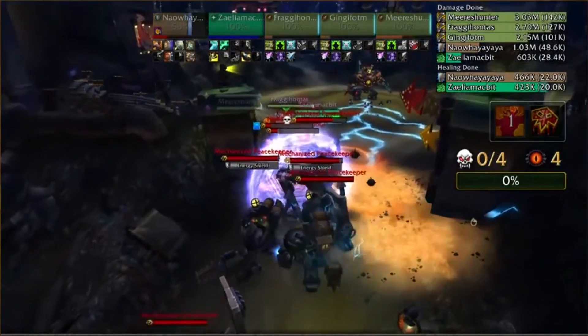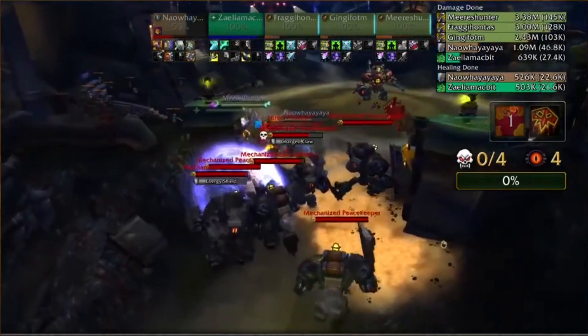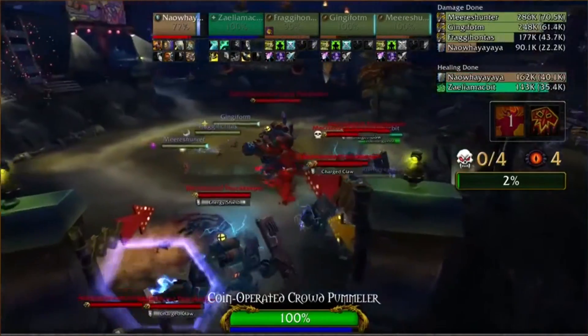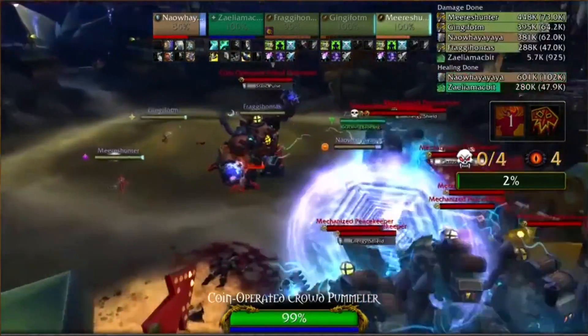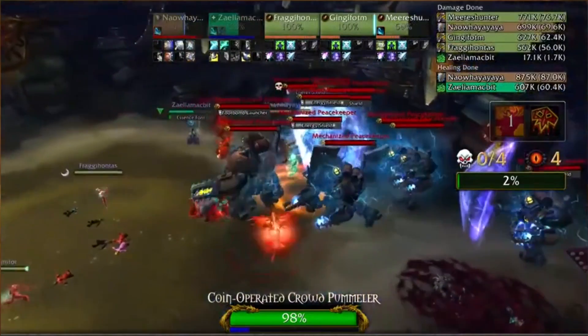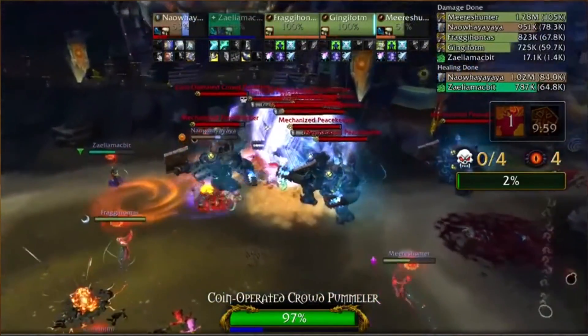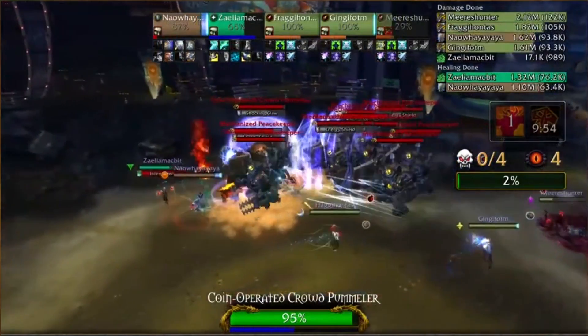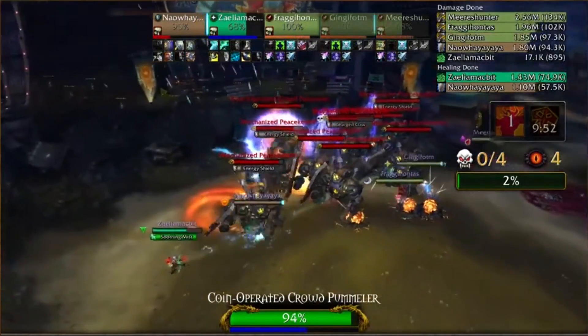We've seen teams pull it even into Coin-Operated Crowd Pummel, which is probably what you'll see Method EU do here momentarily. Perplexed is playing a more standard route — they're just kiting a really big pull, a triple peacekeeper with a couple assassins around. This is much more of what you'd normally see in a Motherlode on a live key setting.